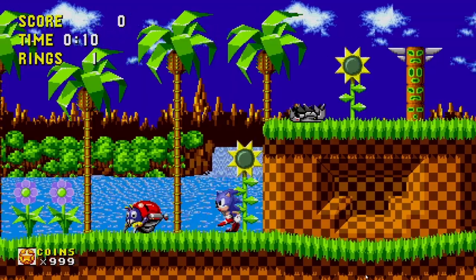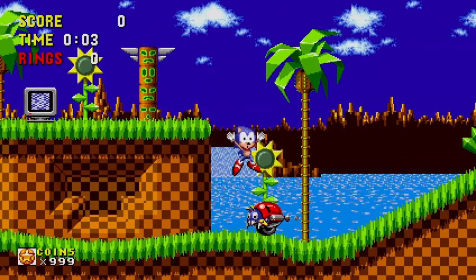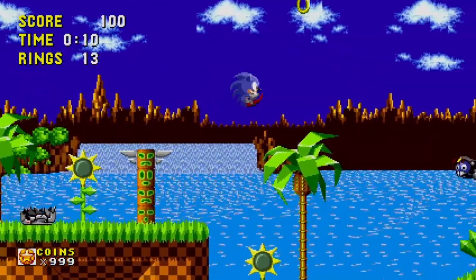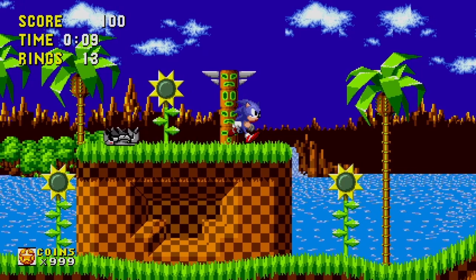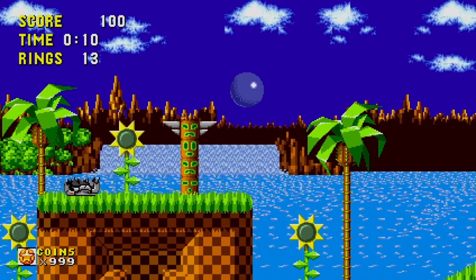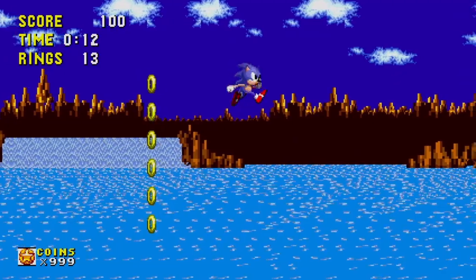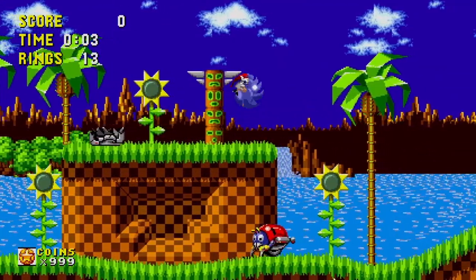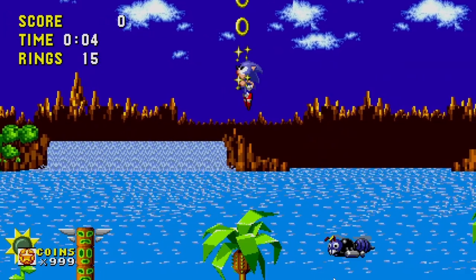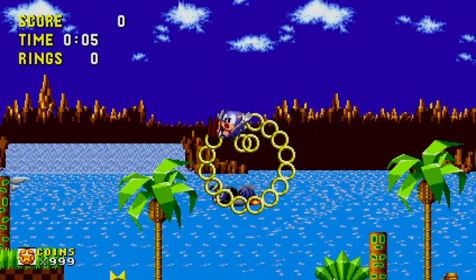At least you didn't die — right? Well, if you didn't grab those rings, now you're dead. In either scenario you learned the consequence of getting hit. Let's say you got the ring box up top and jumped off the platform to avoid the Moto Bug — you may have accidentally hit a yellow spring hidden in the tree to the right. Now you know things are hidden in trees. But if the inertia sent you landing on top of a Buzz Bomber patrolling nearby, you lost those rings but got to meet yet another enemy you'll see again in the game.